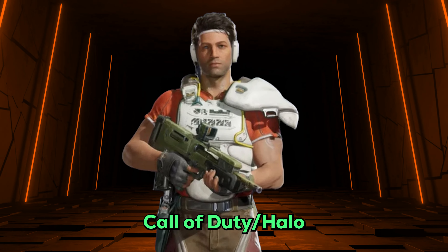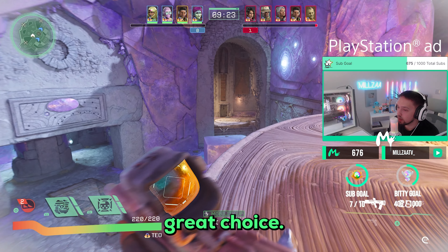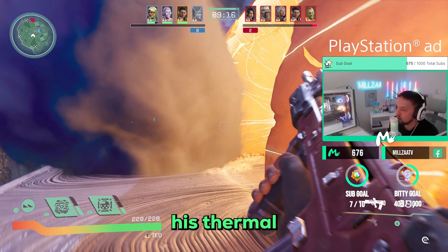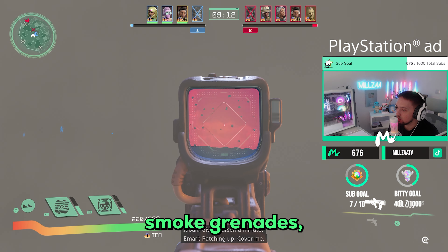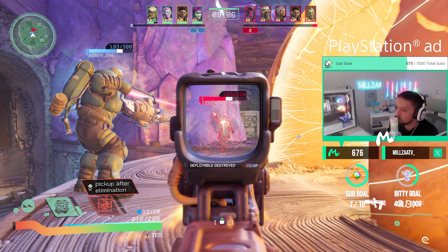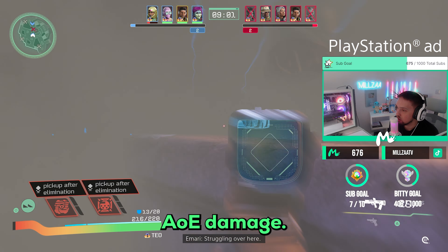Next up, a familiar Call of Duty slash Halo type of free gunner — we have Teal. He has an amazing skill set with a thermal-sighted assault rifle which is highly accurate. You can combine his thermal AR with his L1 smoke grenades: throw a bunch of smokes and start beaming the enemy team and they'll panic wondering where the damage is coming from. You can also throw frag grenades with his R1 ability for massive AOE damage.